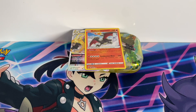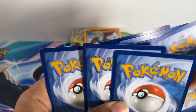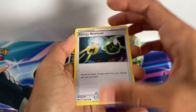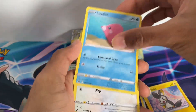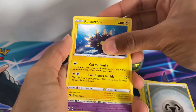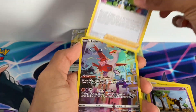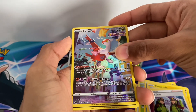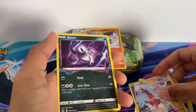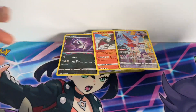Now on to pack number two, the last pack. Let me know in the comments below what you got in your Crown Zenith boosters. We have Energy Retrieval, Emolga, Luvdisc, Chatot, Yanma, energy, Phanpy, Girafarig, Diglett duo, and then a character card of Latias. And finally to end off with an Absol holo — that's sweet! Four good cards from this opening.